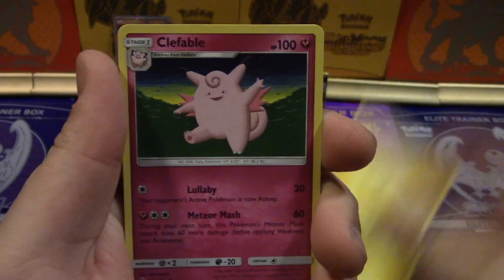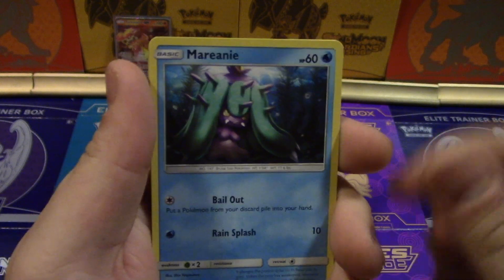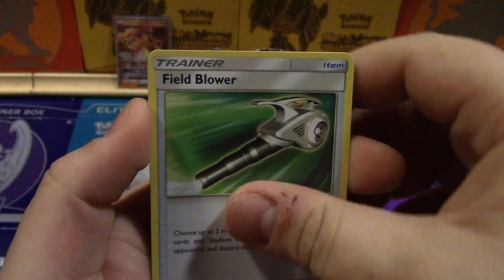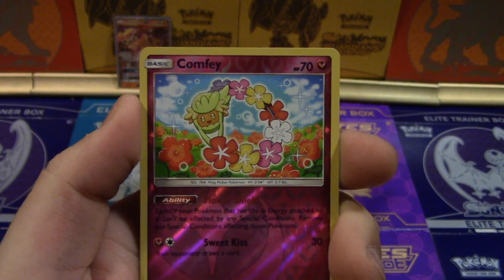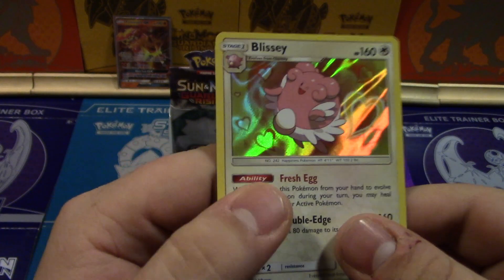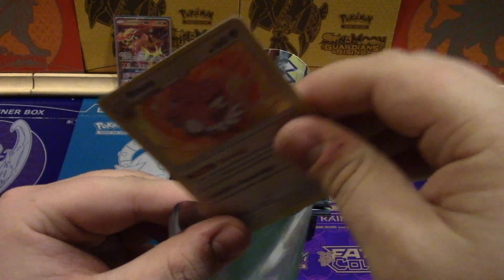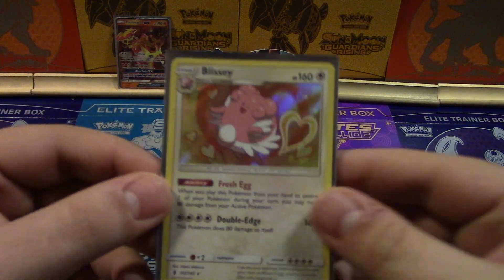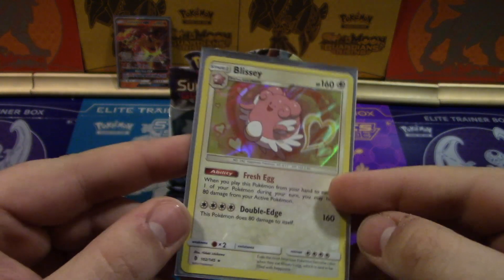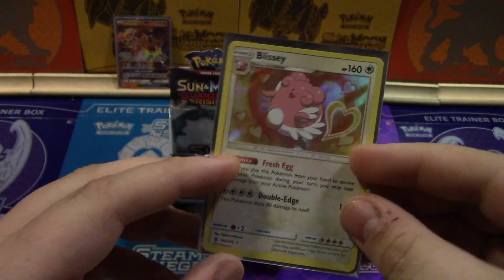Watch our last video to find out! A Clefable, Field Blower, a Comfey, and Blissey! Man, Blissey is a Pokémon I haven't seen in the TCG in a hot minute. I can't wait for them to come out with Blissey-GX — and it's just got 500 HP and no moves.